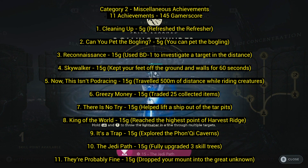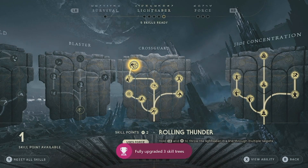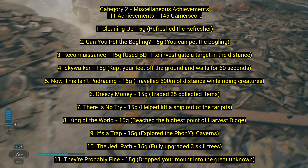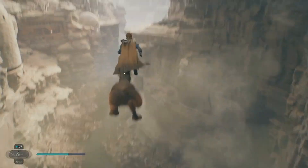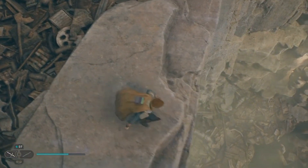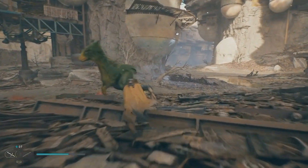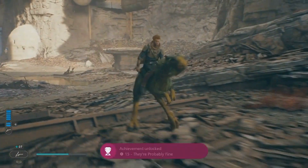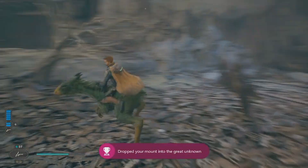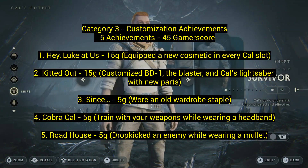Number ten: 'The Jedi Path' — fully upgrade three skill trees. I upgraded almost all of them so this was very easy. Number eleven: 'They're Probably Fine' — 15 gamerscore. Drop your mount into the great unknown. You ride the mount, jump off the edge of a big drop, dash to save yourself while the mount dies. It took about five tries for me. Some people have trouble with it unlocking so just keep trying.